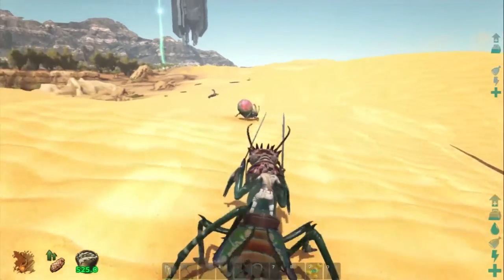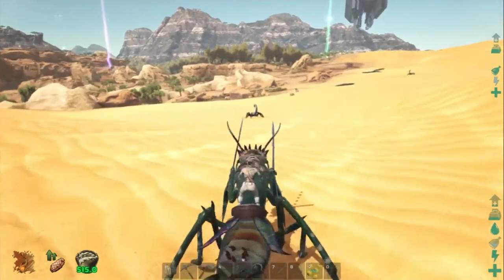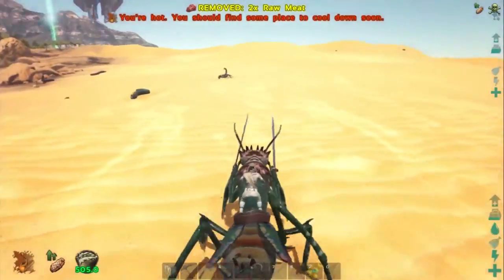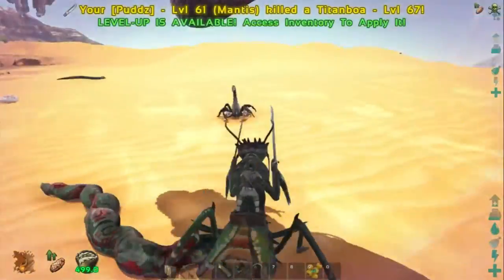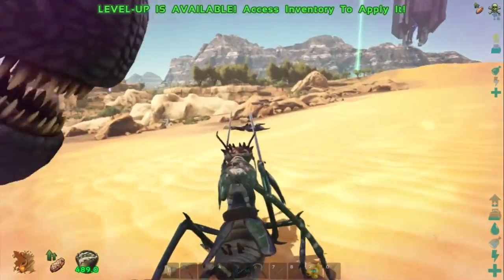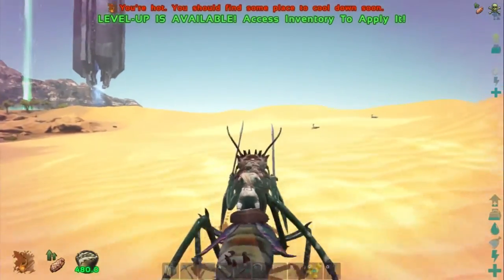Watch out oil jug bug — you're going down! Let's hit J, let's go guys! Hiya hiya hiya! Come at me snake — hiya hiya hiya! These rexes should be neutral, so they should be helping us if we get hurt. We ain't getting hurt. Let's jump into this — hiya! Mantis for the win!